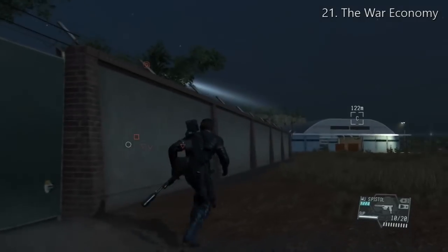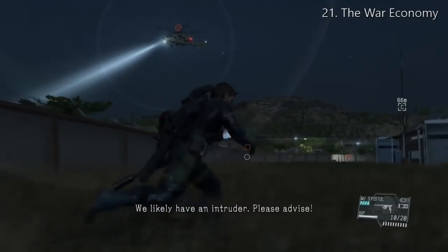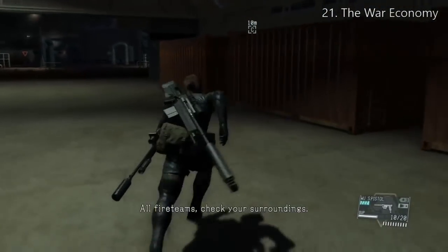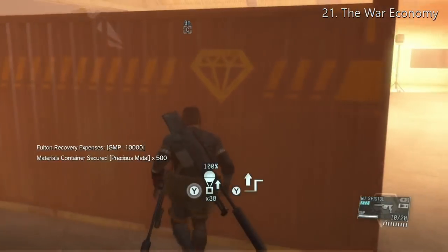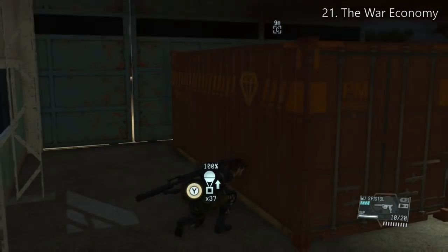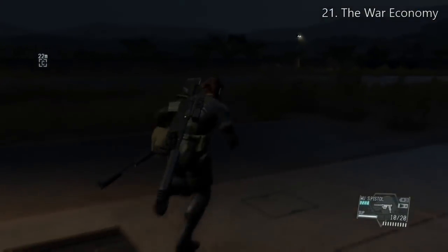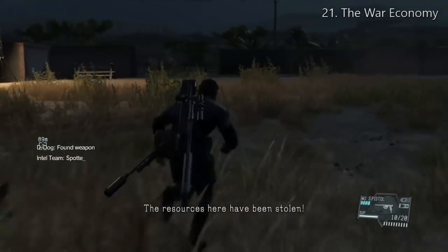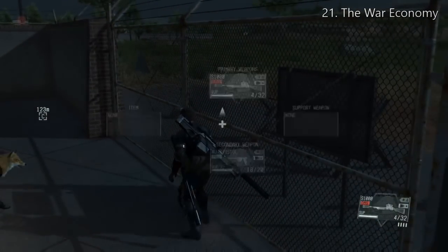I need the sniper rifle to blow open the fence. These costs don't mean much when you're later in the game or when you've completed the game. For the Fulton wormhole - there's not much I can say besides you need to finish Mission 31, that's the first part of the game's ending. Then you'll have Side Op Mission 50 to do, and then you'll suddenly have the wormhole Fulton. There's no cutscene explaining how Emmerich is able to bend space and time - it's just given to you.